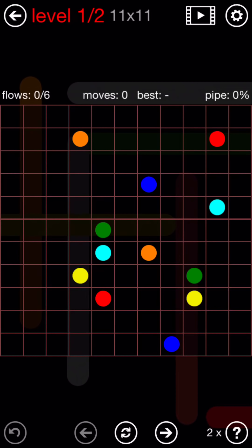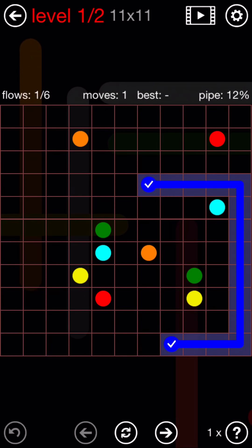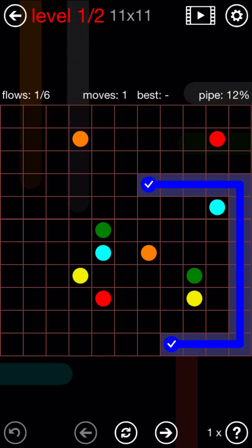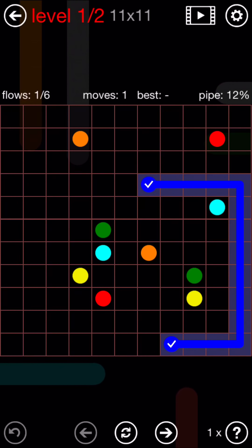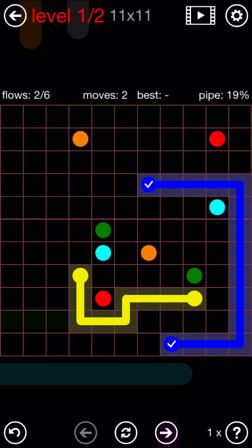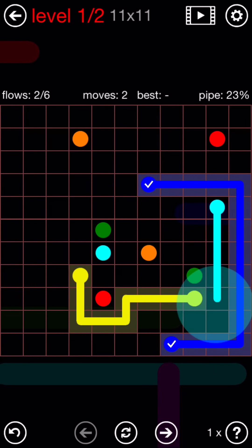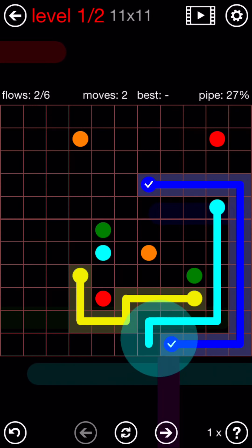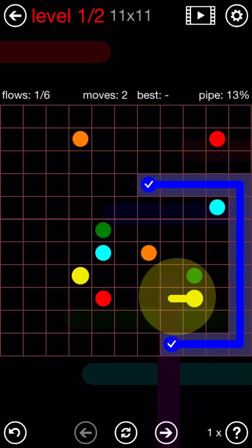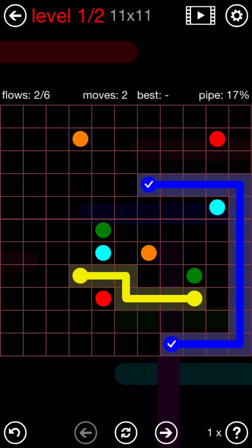I'm going to do a little cheater move here. Try not to do them, but I was very stuck. So red will go around, something will go around the red. Try the light — no, that wouldn't be it. Yeah, the yellow will go that way probably.